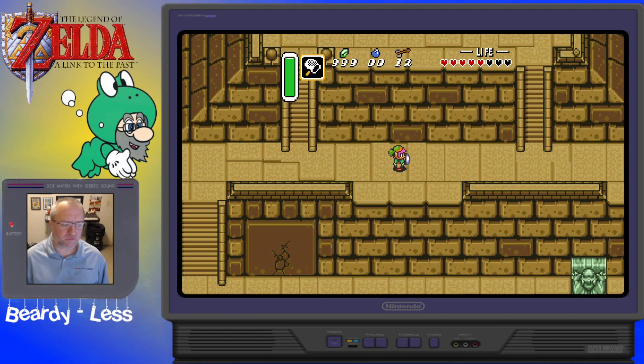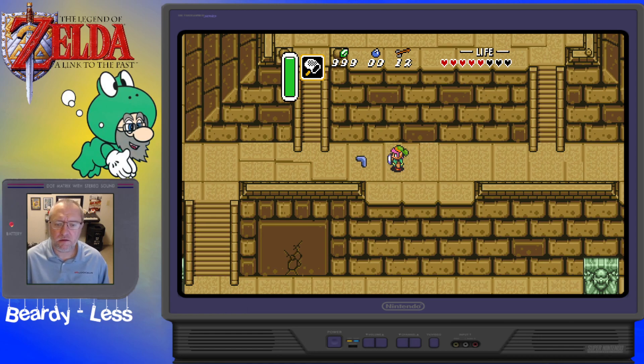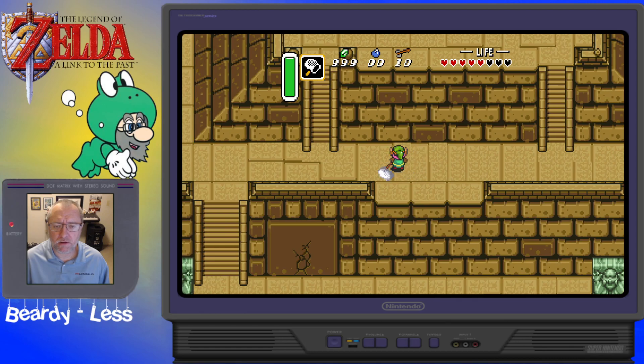You can see I just pushed the X button and it is throwing the boomerang. L button is shooting arrows. R button is already doing the bug net.